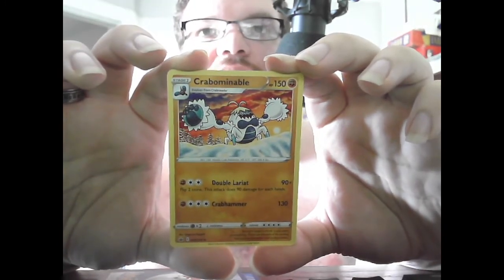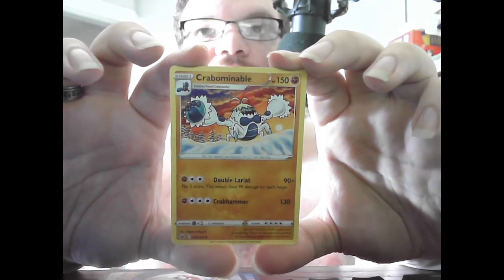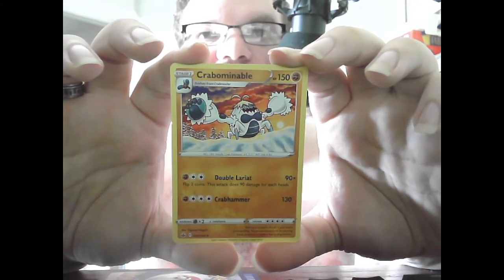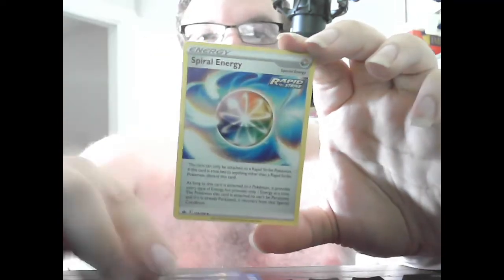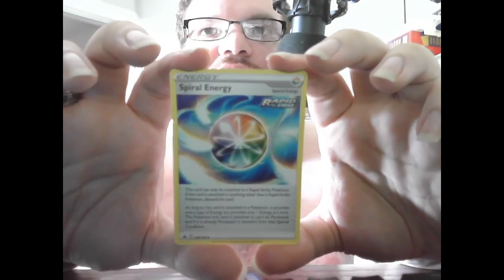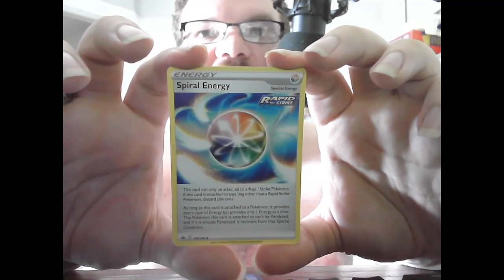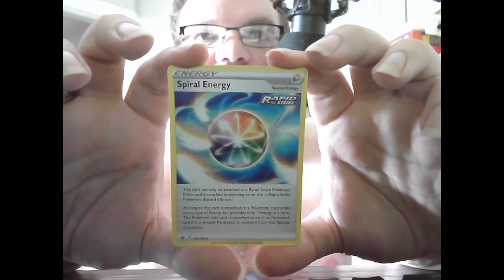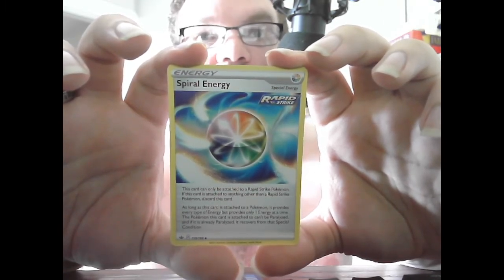Stage 2 Crabominable, HP 150, Fighting — Double Lariat 90 times, flip 2 coins, does 90 damage for each heads, ranging from 0 to 180. Crab Hammer 130. The last card is Special Energy: Rapid Strike Energy — provides every type of Energy but only one at a time to a Rapid Strike Pokemon; if attached to anything other than a Rapid Strike Pokemon, discard it. The Pokemon this card is attached to cannot be Paralyzed, and if already Paralyzed, it recovers. Making it good against an Electric deck.